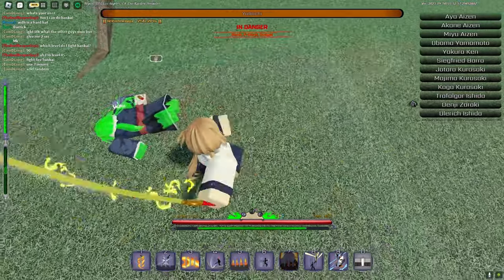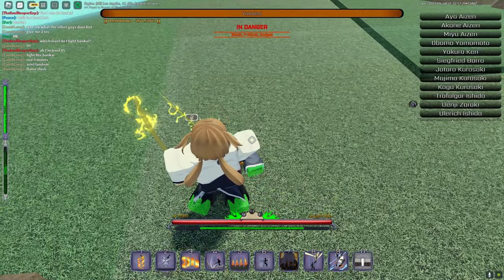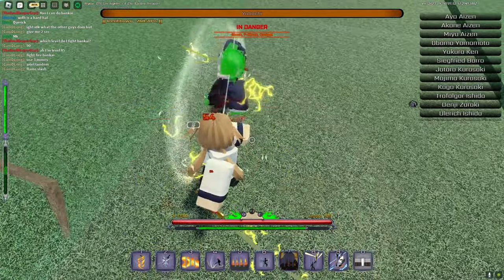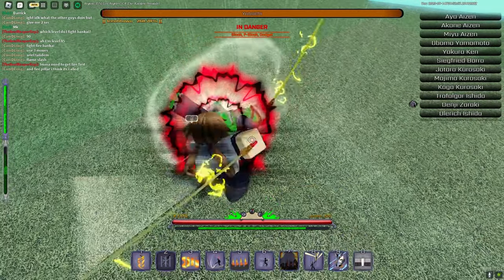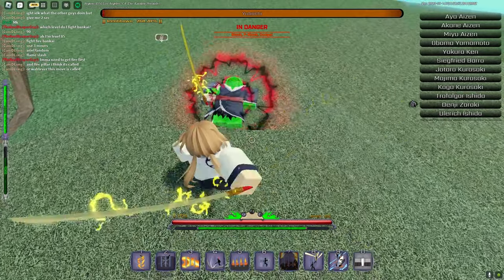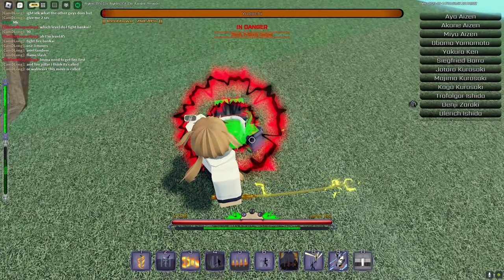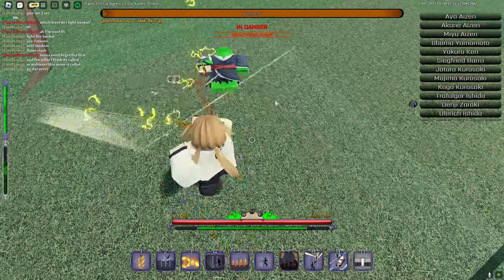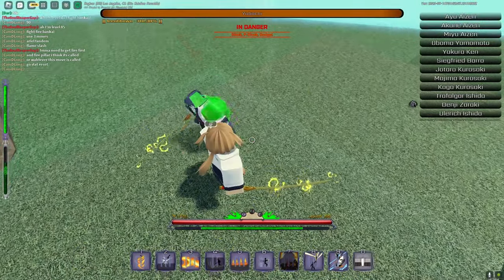This Gem of Expo basically increases your damage — I think by 30%. That's why you want to have the gem, so it can really help you keep your mask on while you're doing this. You want to just do a bunch of moves, spam — I'm mainly M1-ing because I don't really have any moves I can spam.